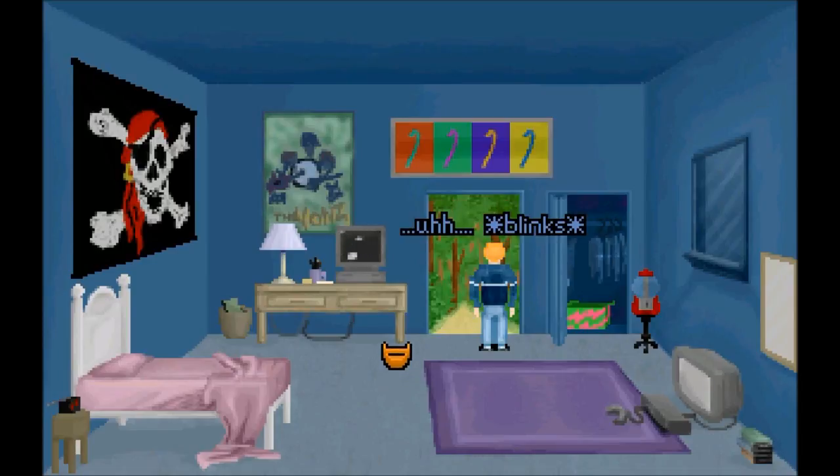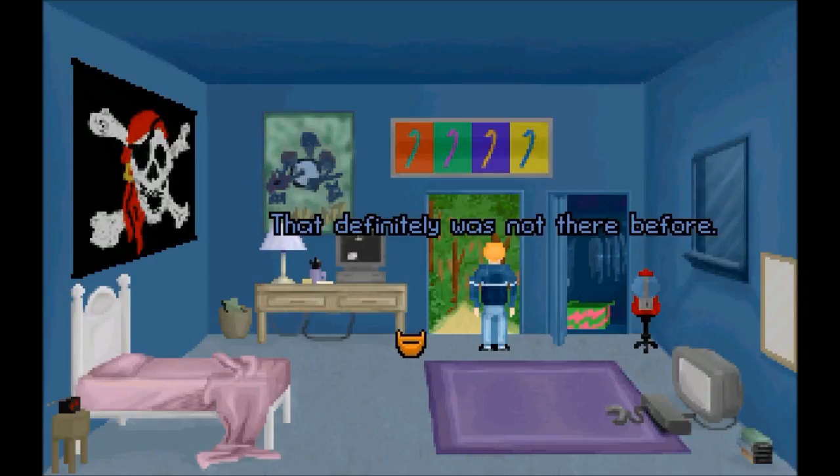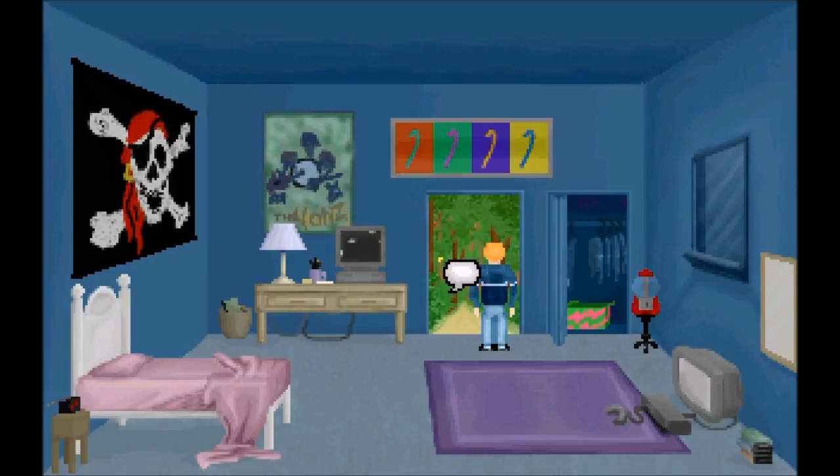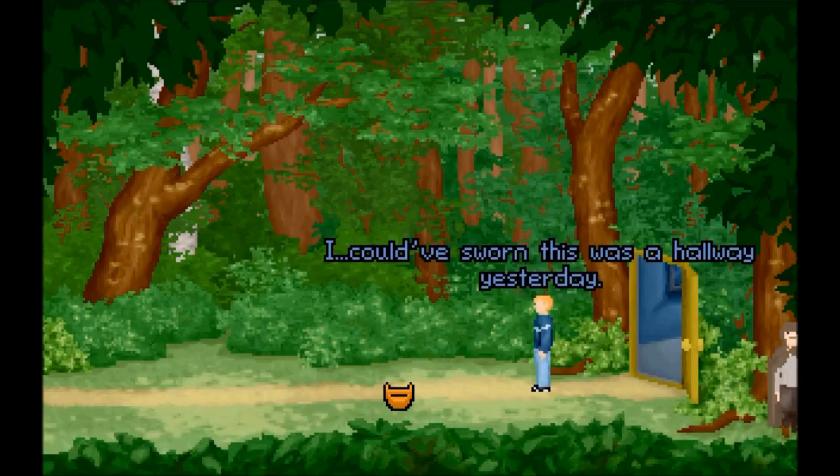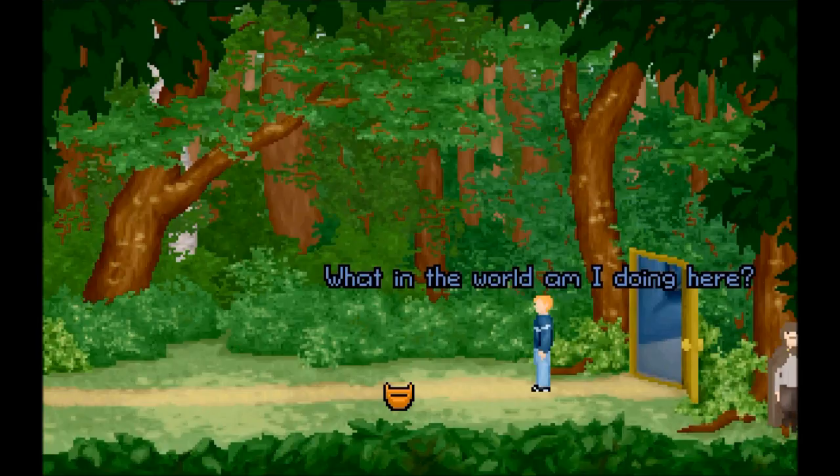Whoa — blinks, dink dink dink dink dink dink. It's a forest! That definitely was not there before. Really? I think it was. I could have sworn this was a hallway yesterday. What in the world am I doing here?